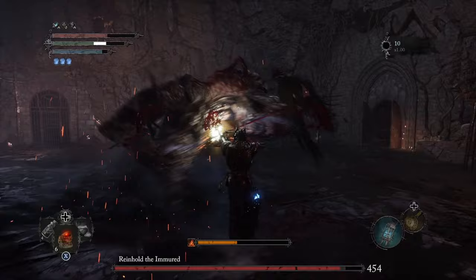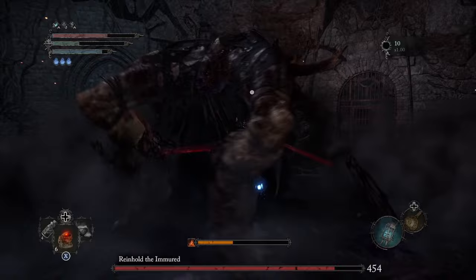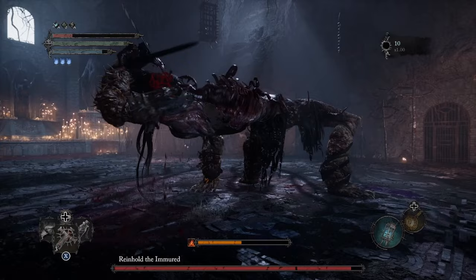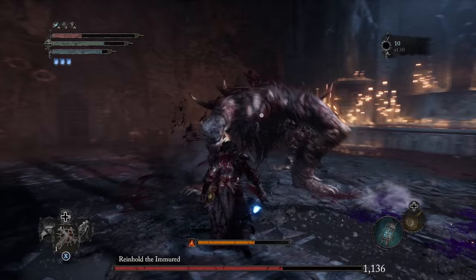The first move you need to worry about is when he lunges at you with his arm to try and grab you. It's easily avoidable; however, if you don't avoid it, he's going to grab you and start chomping on you, and that's going to take away the majority of your health. To get away from this move, all you need to do is dodge to the right at just the right time, and he's going to miss you completely, leaving himself open for an attack.